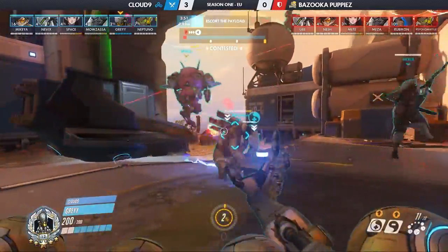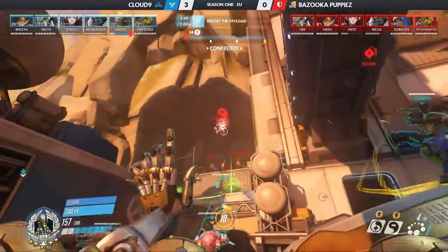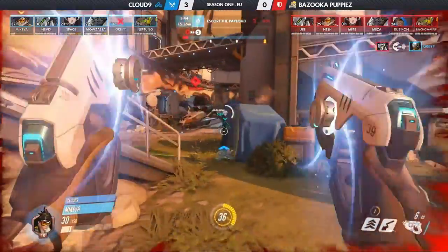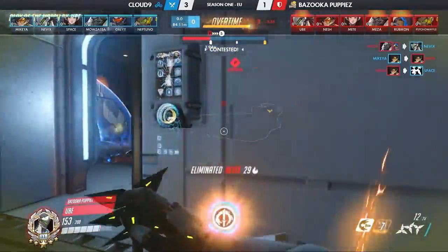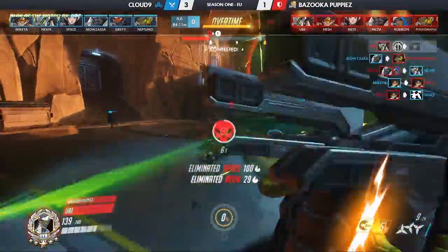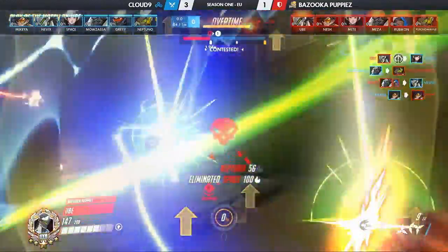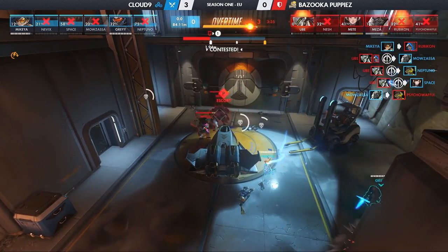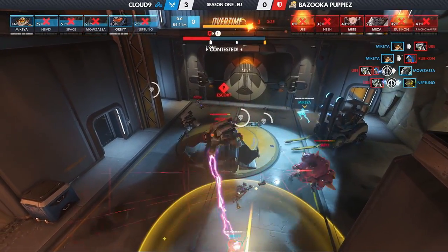Cloud9 didn't know what hit them on offense, as Ube was unchained, slicing up Cloud9 at the beginning. Ube is there, and it's the end of the map. Does Ube have the Dragon Blade? Yes, he does — it's time to strike. He's going right in. The Blade is out and it's true! A triple kill for Ube! I don't believe it — in for the Bazooka Puppies! Cloud9 win the series 3-1.